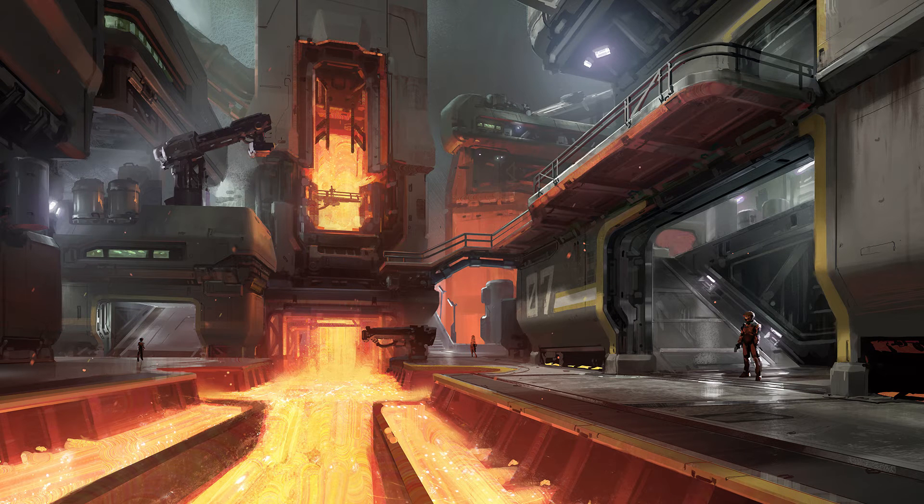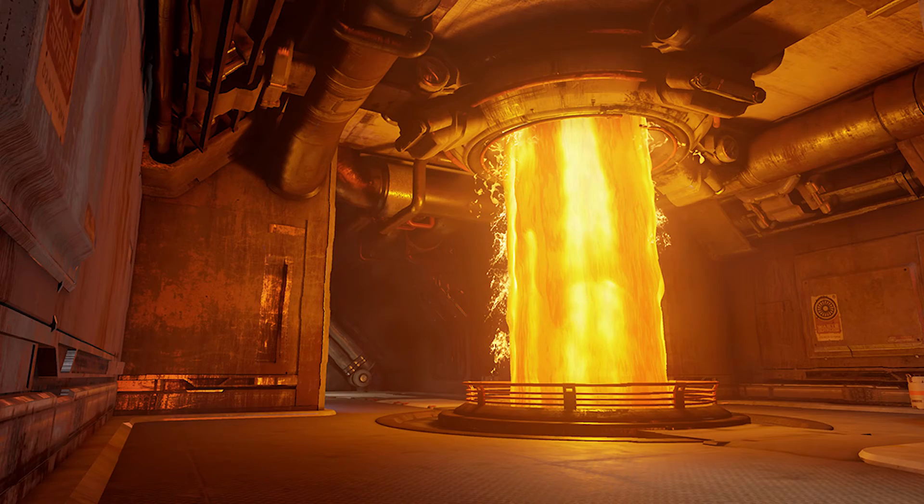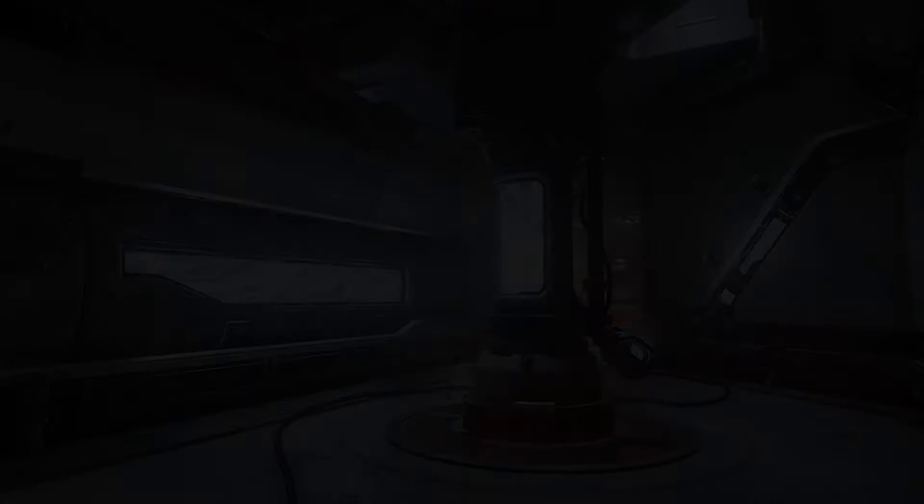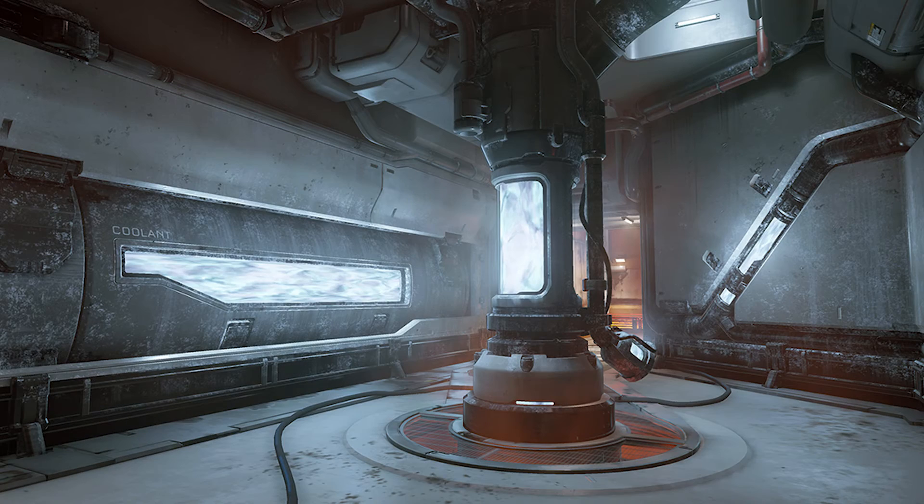Now we're looking at Molten. This is going to be the new arena map — it is a remix of The Rig, and if you watch 343's video series The Sprint, you'll have seen on one of the developer screens that they were working on this map. It's taken a while but now it's back. I'm not that big a fan of remixes of maps for arena, but as long as it doesn't look completely the same and plays differently I'm not too bothered. It's said this map is going to be good for Slayer and Strongholds, the same as The Rig.